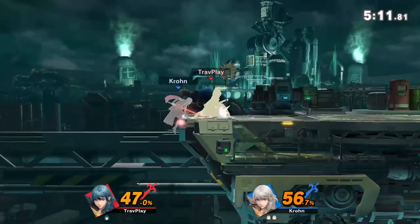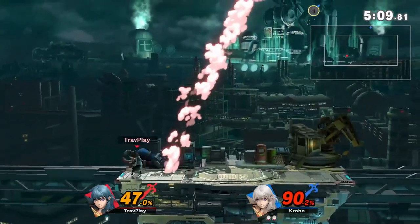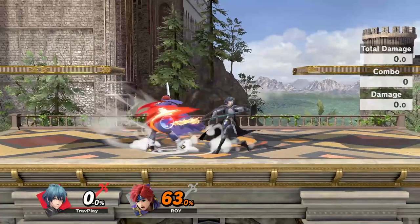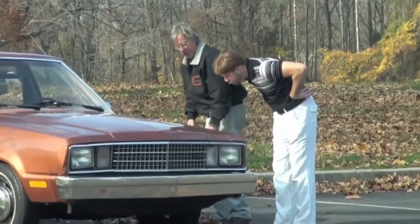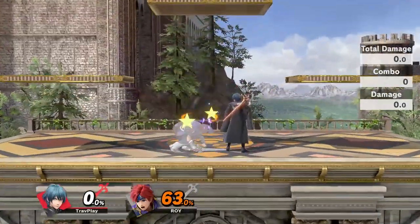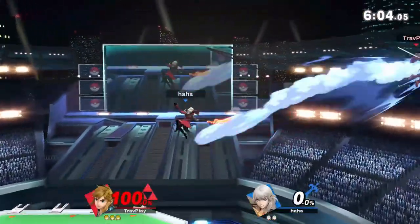His down smash is slow and easy to dodge as long as you roll away and not behind, but the main thing you need to respect is how much shield damage it deals — so don't risk getting close unless your shield is at full health. His up tilt has good reach and leads into combos, so make sure to watch out for that.